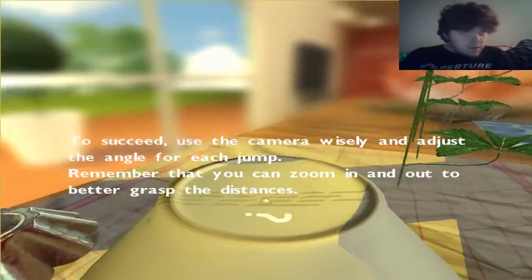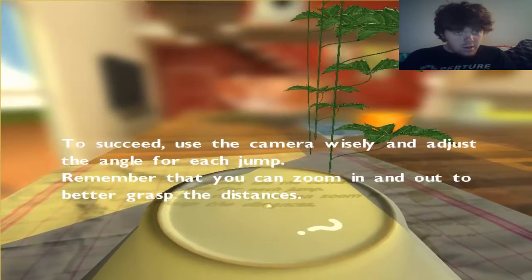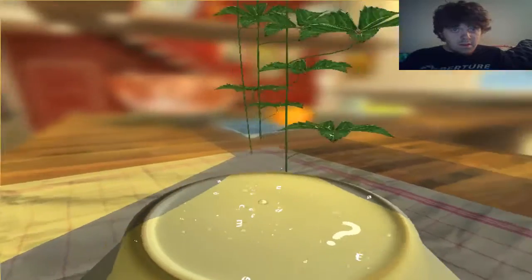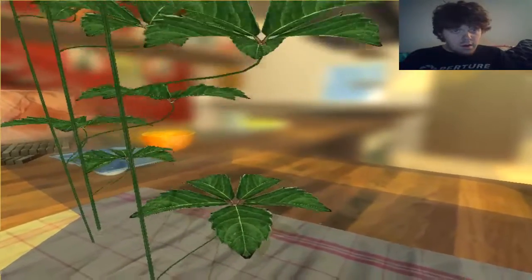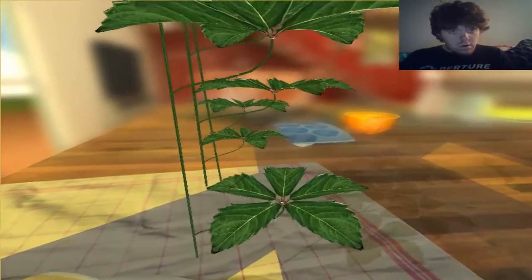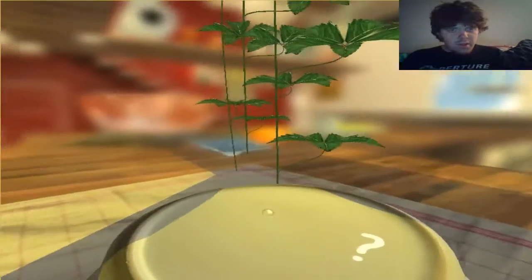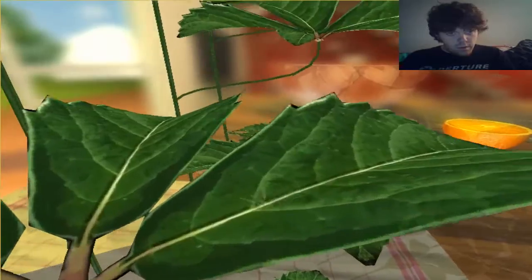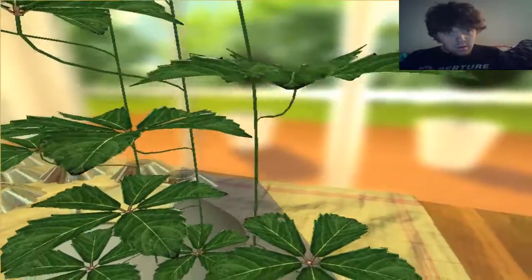What's it say? To succeed, use the camera wisely and adjust the angle for each jump. Remember that you can zoom in and out to better grasp the distance. Okay, so let's jump up to here. That did not work. Let's try that again. Oh, my gosh, this is terrible. Dang it. Stupid plant. From this one — nope, that was close. I can't see. Okay, get up on here. Perfect. Not so perfect.